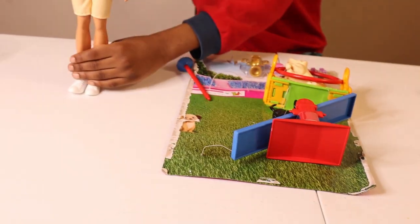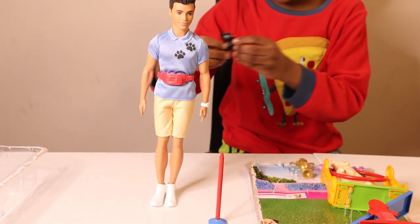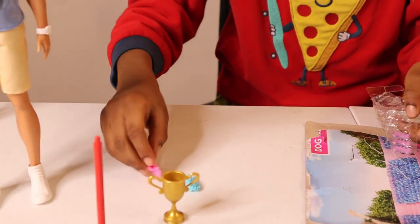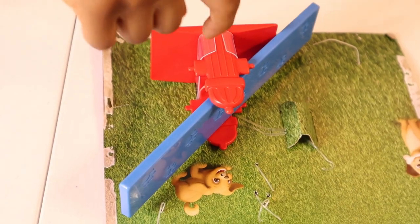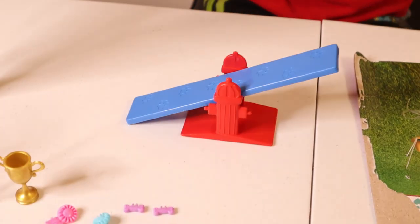Now we're gonna open it! This is the dog trainer and this is the pole. This is the little dog - it's like a cat - and this is the dog. Okay, this is the guy and the trophy where the dog wins. This is the dog bone, they put it over here. Now this is one of the dog trains - there's two dogs. Wow, this is like a swing! Now I'll take everything out.